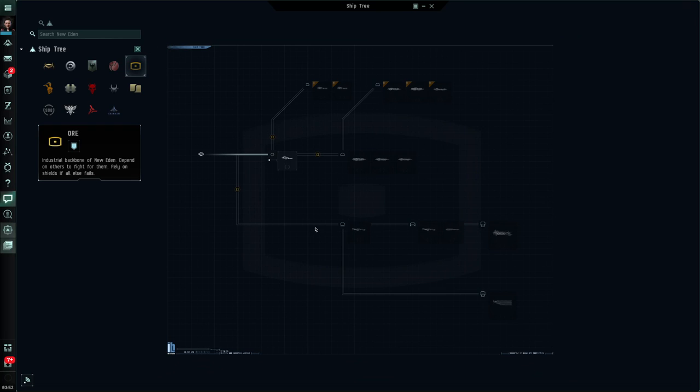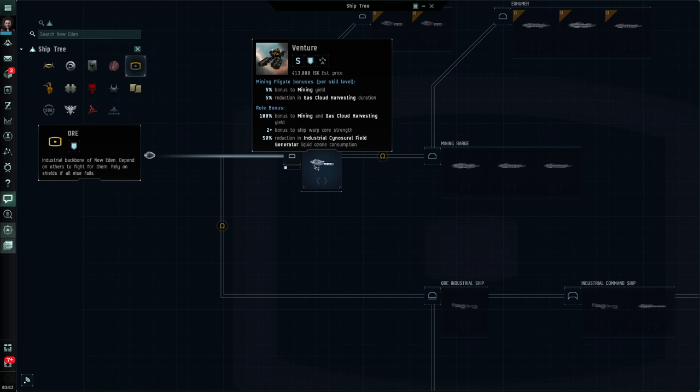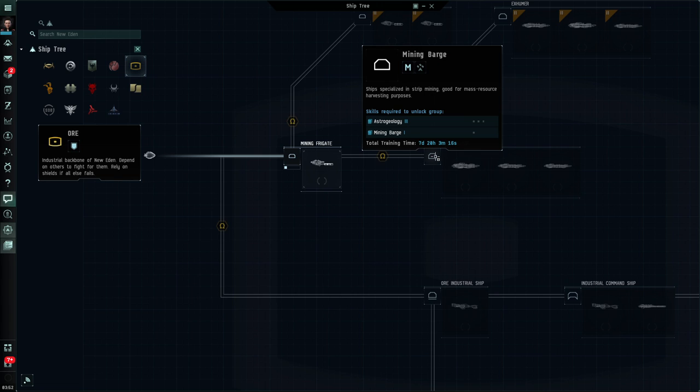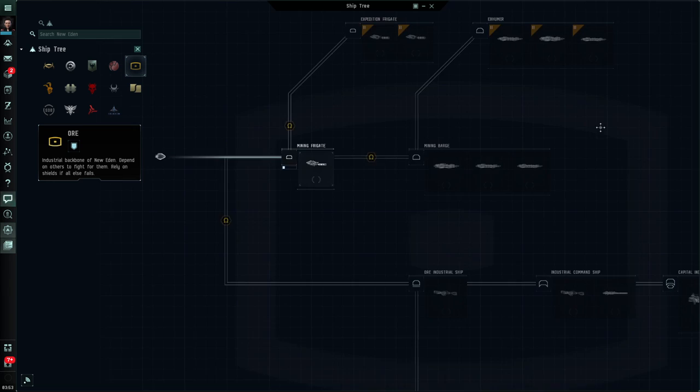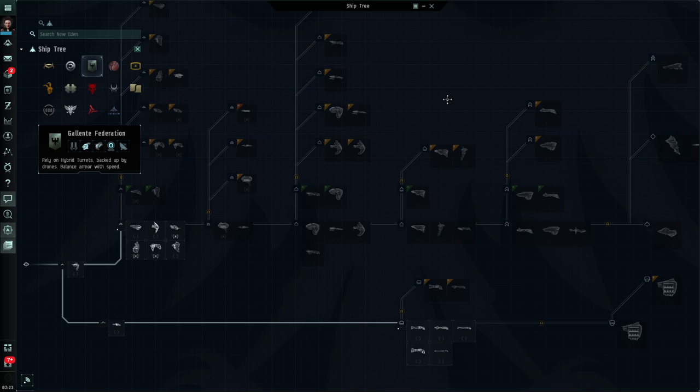If you are interested in something like mining, you may go to the Ore ship tree and you'll see a smaller ship tree but many ships focused around mining and industrial work. If you're interested in mining barges, hovering over that shows it'll take almost eight days to get the skills to get into this group. The Procurer takes medium-sized modules, shields are its main defense, it's a resource harvesting ship, and it has bonuses towards mining.